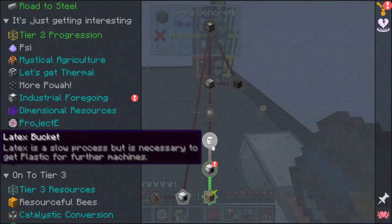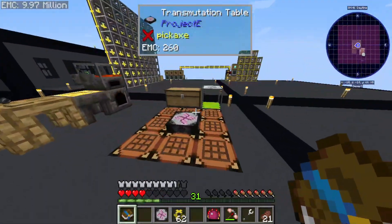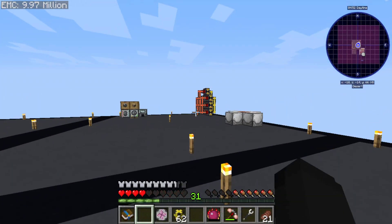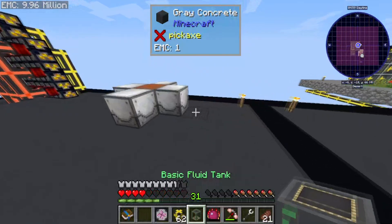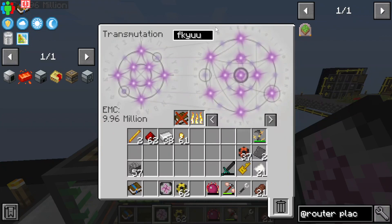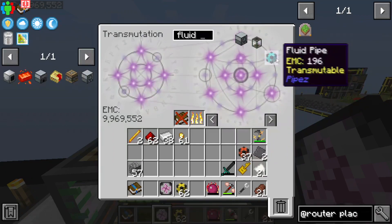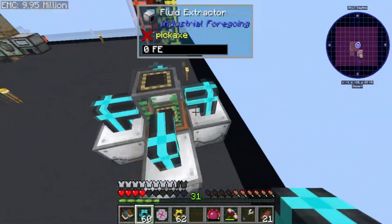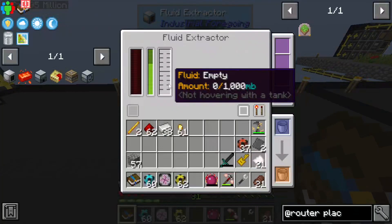Well, we need to get a bucket of it so we should probably put it into a tank. Maybe a very basic tank from Mekanism — one of these basic tanks would be just fine. We'd take some fluid pipes, configure them... this does 50 mB per tick. I don't know how many mB per tick this is producing.